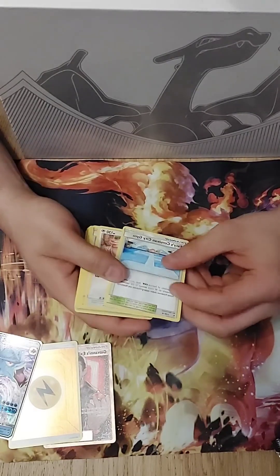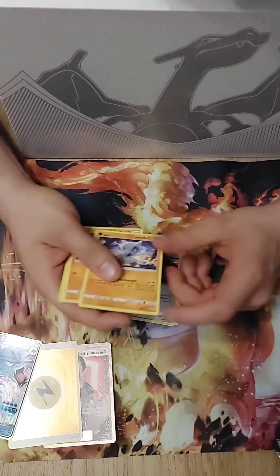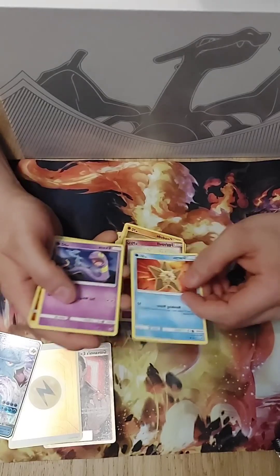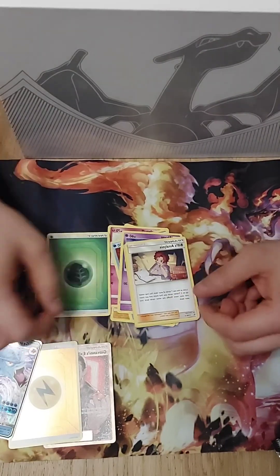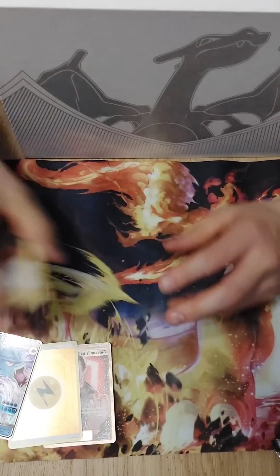I'm hoping the Pokemon gods give me something good — please. In the last pack we have a Chansey, an Exile, a Cubone, a Geodude, a Jigglypuff, a Staryu, an Ekans, a Magmar, a Billy's Analysis — it looks good — and a Leaf Energy.